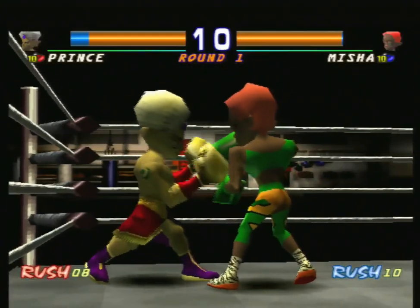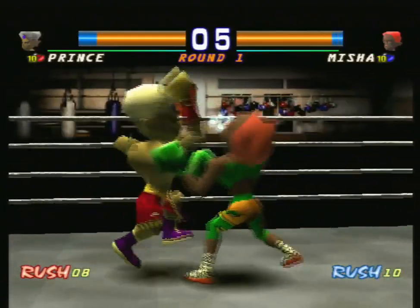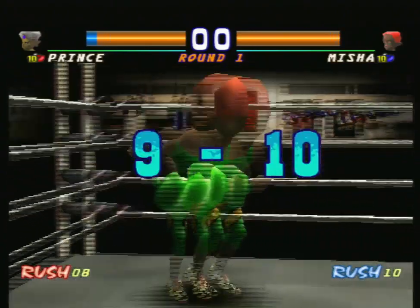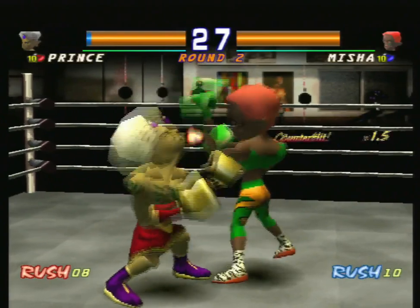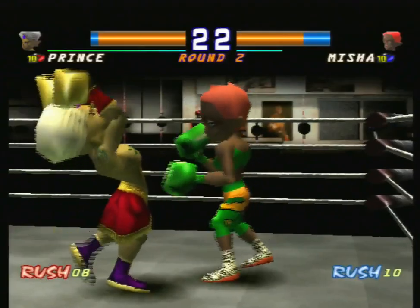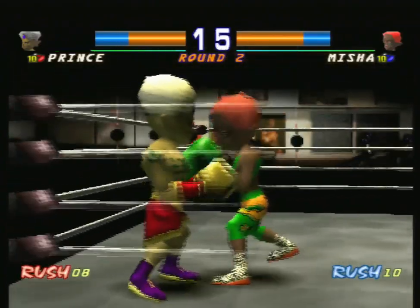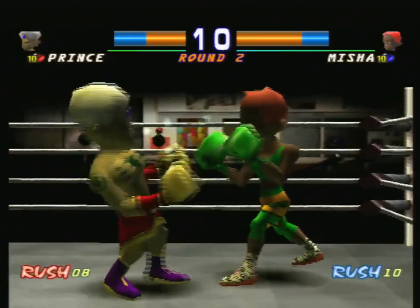Unfortunately, we're going up against Misha, who is a bad match for Prince in every way. Prince's special attack can normally be used to force computers back into corners, but Misha has a whole lot of speed, so it's not quite working out that way for us here. She punches faster, blocks faster, and moves faster all around than we do. She's actually the hardest character to unlock, I find.